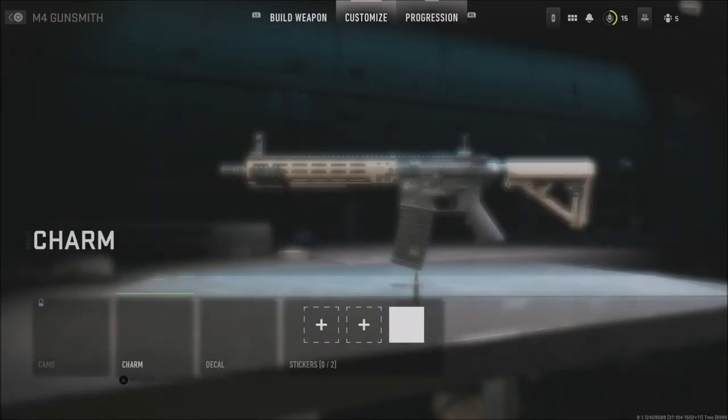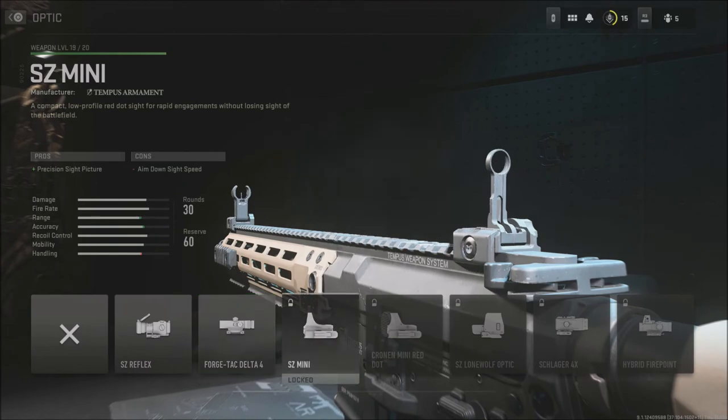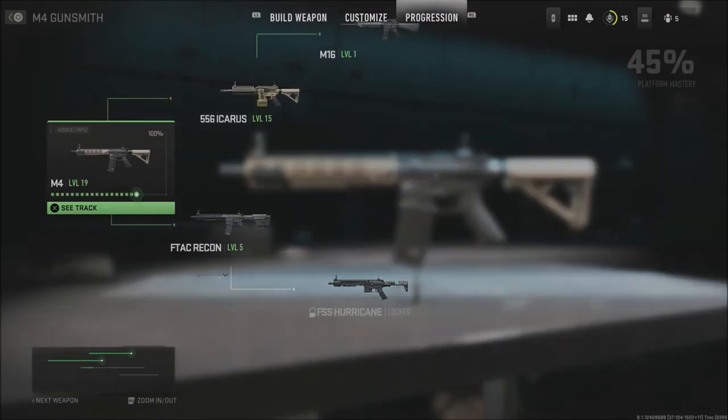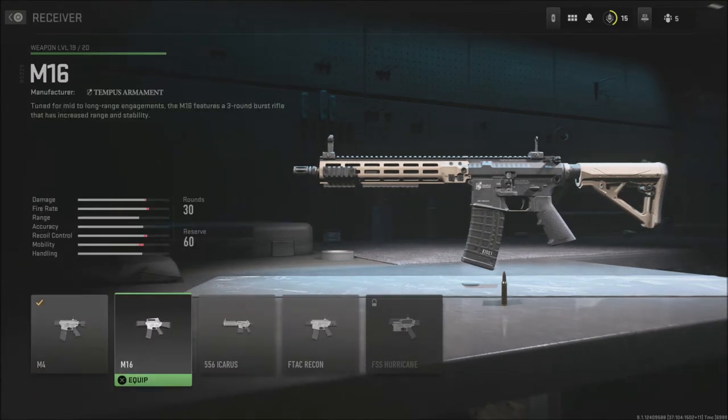Anytime you're here, you want to look and figure out exactly what you need to get to unlock a certain optic for one of your guns. I'm sure most of you, probably like me, have been running around with an M4 with iron sights most of the time. Or if you want to know a specific barrel, a specific under barrel, ammunition — whatever the case may be — you're going to want to check this progression tree. Then you're going to find the receiver that you need to use to unlock those attachments and change it to that specific receiver.